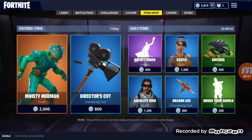I'm back with a brand new video and today guys I'll be showing you the new item shop. Today we got the Moisty Merman, Ugly Green Guy, and then we got a pickaxe called Direct, and then the rest is all crap.